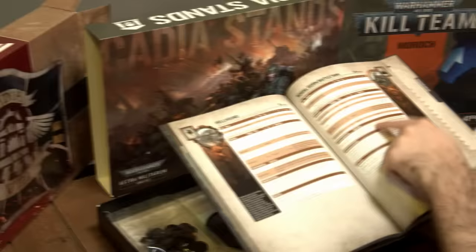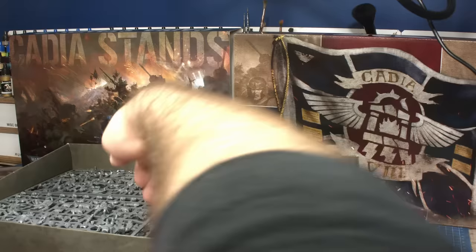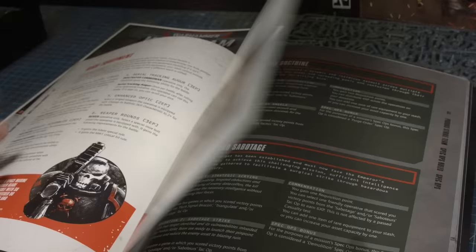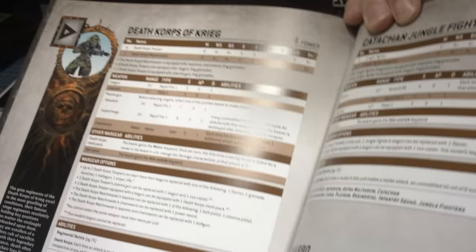I looked through Cadia Stands and then grabbed my Killteam Moroch box to look at the Blooded Kill Team. I've been hopelessly optimistic for Traitor Guard for the last three years, ever since Forgeworld completely got rid of Traitor Guard as a faction. And seeing that they still haven't gotten a codex — even after Blackstone Fortress, Renegade Guard, Chaos Mutants, Negavolt Cultists — I gave up. So I decided to create an Imperial Guard army using IG rules, but making them thematically traitors. These are people disenfranchised with the Imperium, trying to use the Great Rift as an opportunity to split off and become independent.